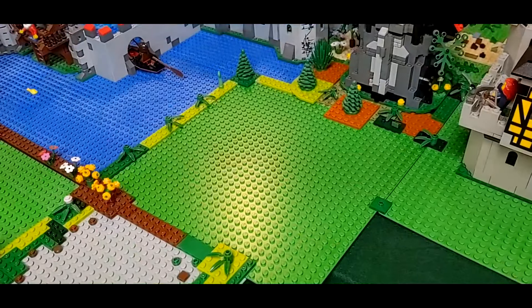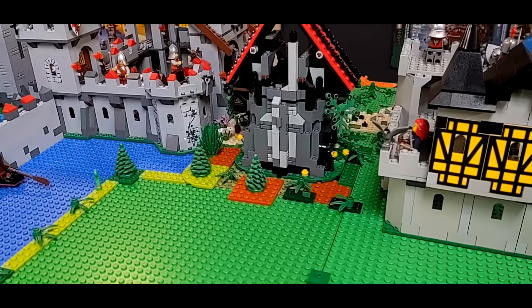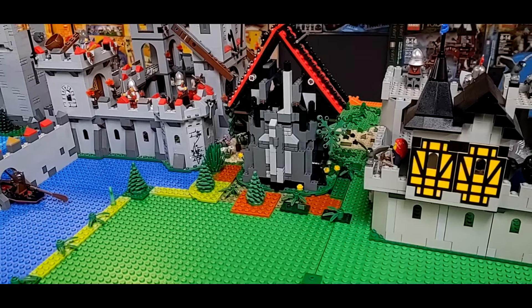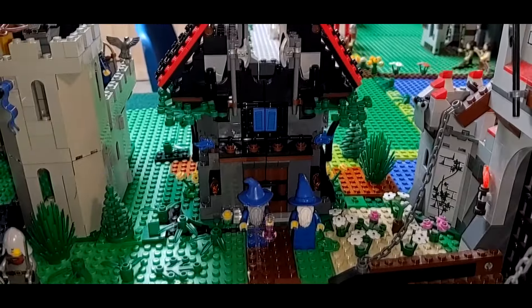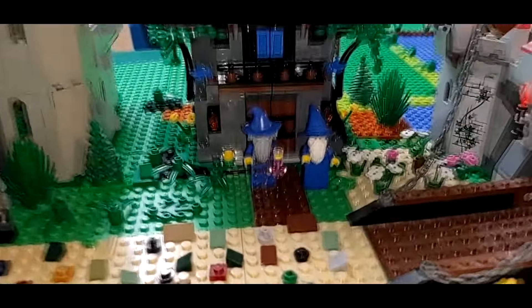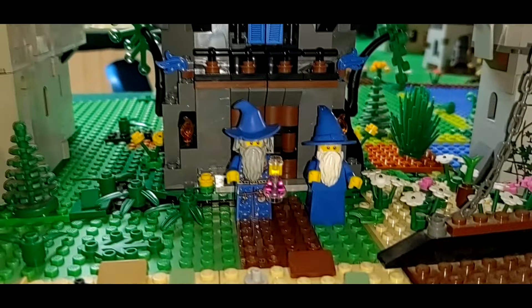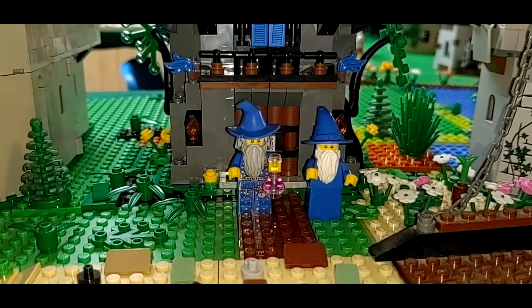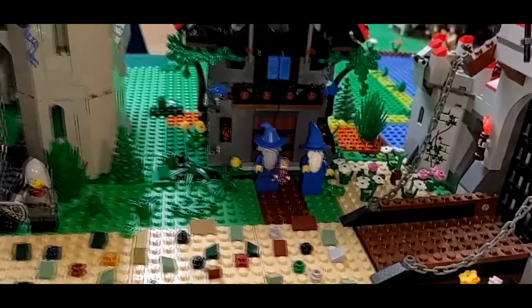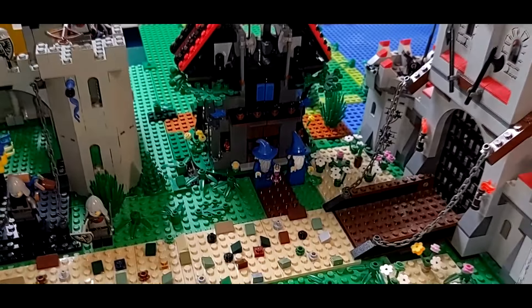Over here you can see behind where the new Magistos Magical Workshop is, and here it is on the front side. This is the new one. I showed you guys a bit of the old one earlier. Here is the Magisto that it should have come with and the Magisto that it did come with — but that's a whole other story there.